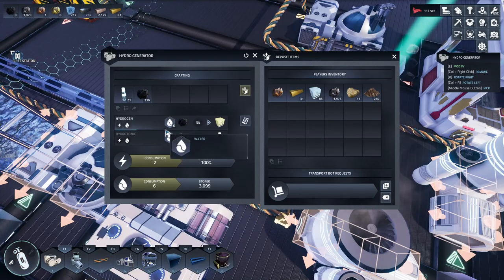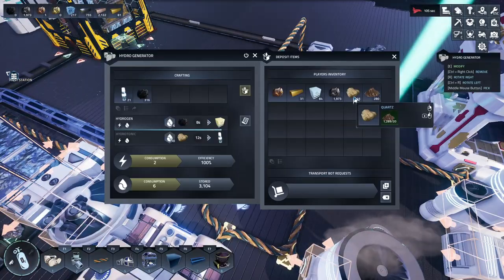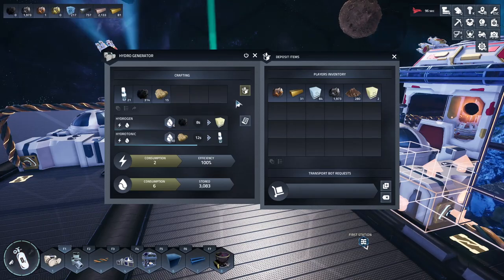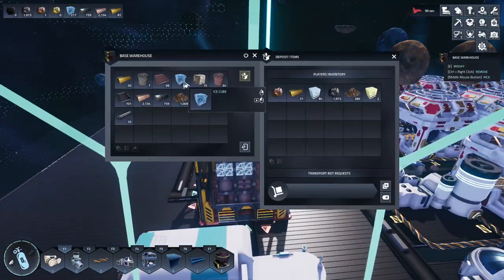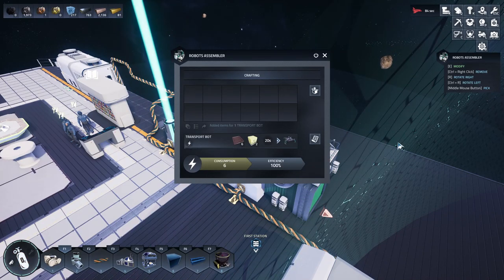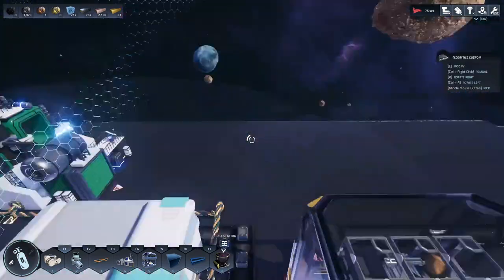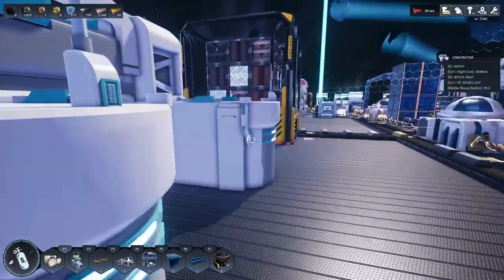I'll throw that in there — this is why I've got all this water, because this is going to be using a lot of stuff. I'll get that in there and get some more food. I need to grab some hydrogen — I think I only need two. I'll run over and grab some copper plates. Let me make two of them, actually — the freaky spider robots. I won't lie, they kind of creep me out a little bit.